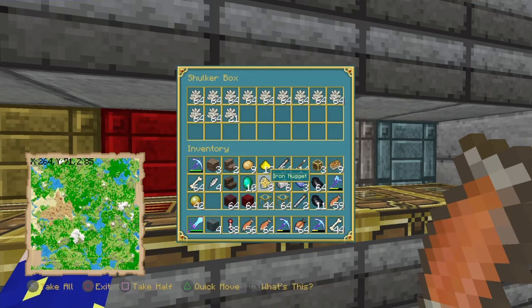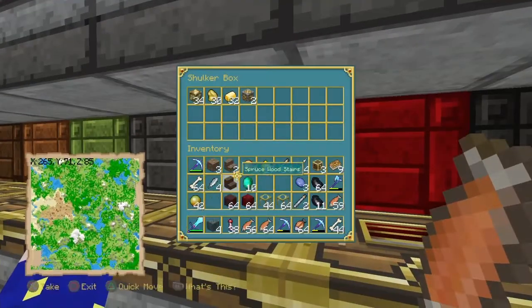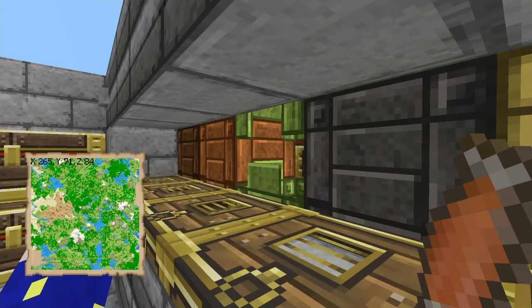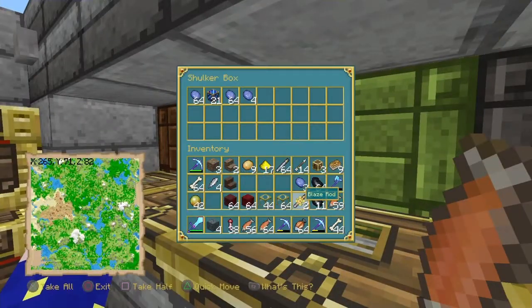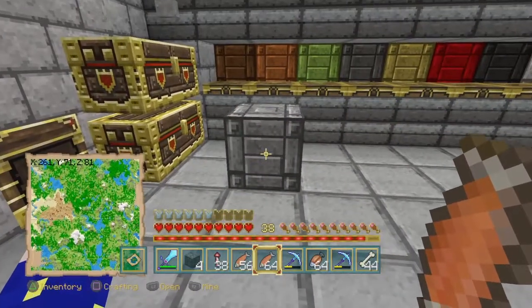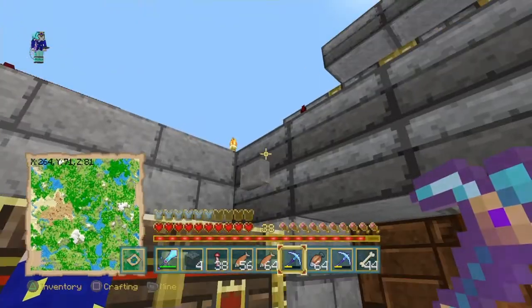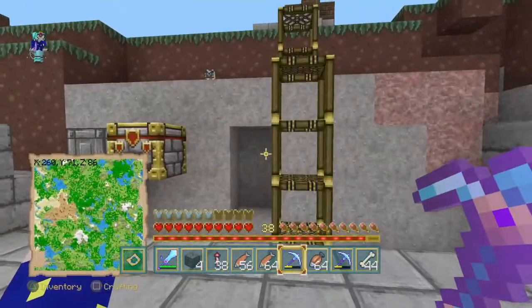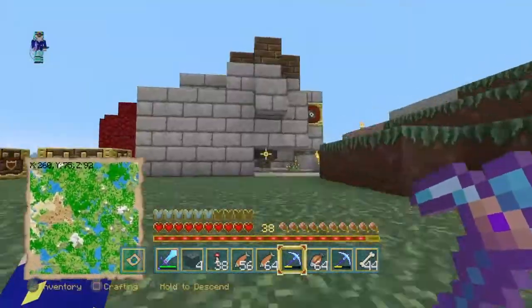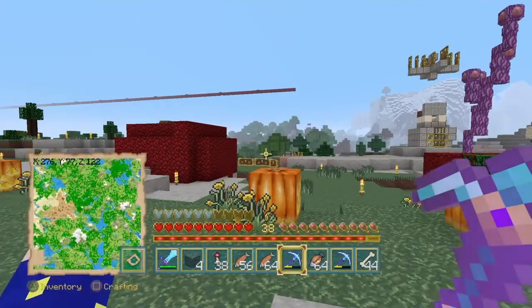Let's get some of this stuff out of here — iron, diamonds, redstone, emeralds, lapis. I'm gonna get to the roof of the nether and bring some bamboo with me. We'll create a cage to kill the wither and cheese it. I'll bring you guys back in when I get to that point.